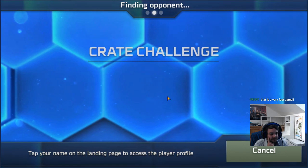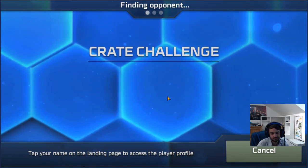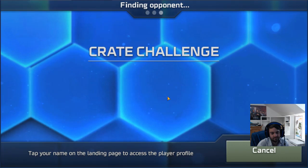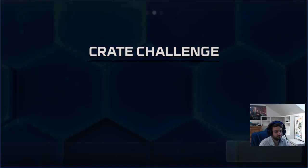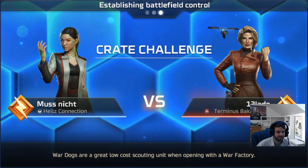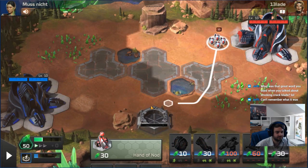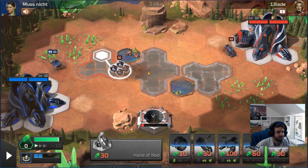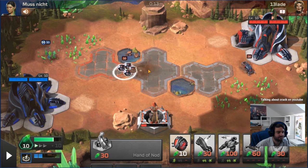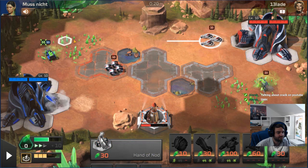That's 7 and 0. This is a pretty solid alliance — this guy's probably a decent player. We're going to go Wheels first, don't want to get rushed. He's playing Jade — that's probably bad for us because our Chemical Warrior has become a weakness. He's going Harvester first. Let's get some Bikes. He's going Flamers. You guessed wrong, my friend — that was a War Factory opening.